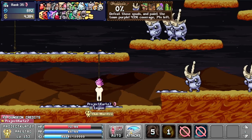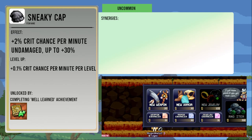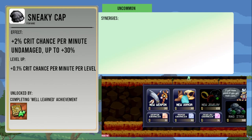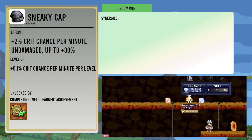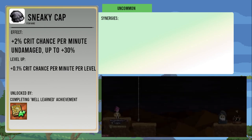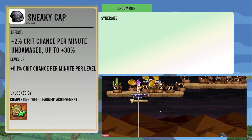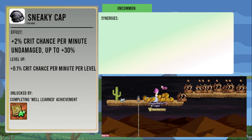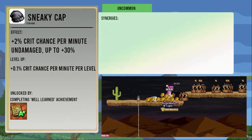The Sneaky Cap gives you two percent crit chance per minute you're undamaged, up to 30 percent. The bonus increases by 0.1 percent per level up. It's unlocked from the Well-Learned achievement. It really doesn't matter though — the item is pretty terrible and you're probably better off without it except in very specific circumstances. Since it takes a minute per proc, it takes forever to ramp up, and if you get hit once, you lose everything that's accumulated so far.